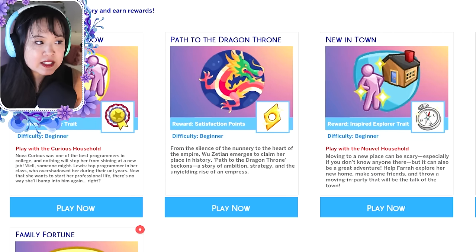The scenario description reads: 'From the silence of the nunnery to the heart of the empire, Wu Zetian emerges to claim her place in history. Path to the Dragon Throne beckons — a story of ambition, strategy, and the unyielding rise of an empress.'